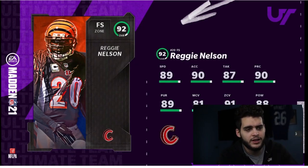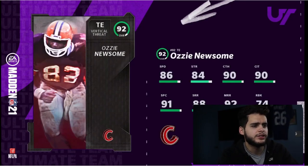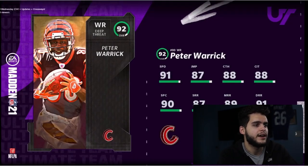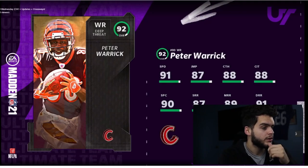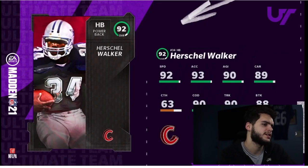Reggie Nelson at safety has 89 speed, which is really slow; 91 zone is good; 81 man is low; and 88 power is good. Overall not a great card. Ozzie Newsome will have the medium route-running threshold, short as well, and play fake — good catching, but 86 speed is too slow. Looks like another Team of the Week card for the Ravens. Peter Warrick at wide receiver for the Bengals has 91 speed and will hit all route-running thresholds with play fake, but the catching is too low.